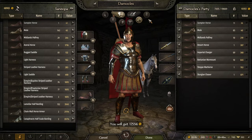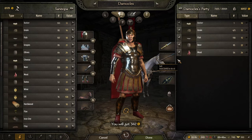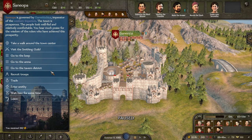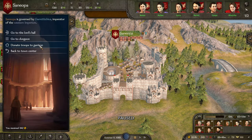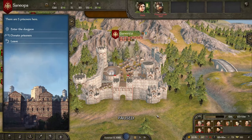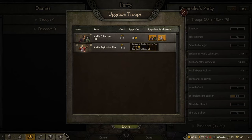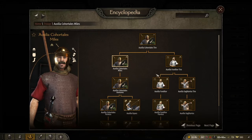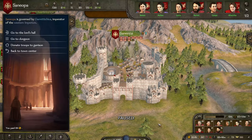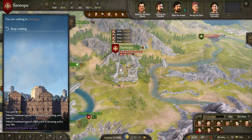We're not going to disband the army immediately because we're probably going to see some enemies coming at us. Good enough. Okay, we still have enough food. Go to the dungeon, donate prisoners — 16. Not bad. Not bad at all.